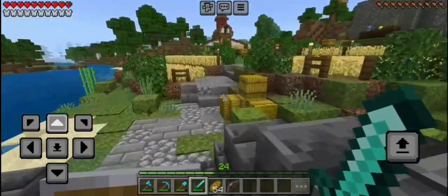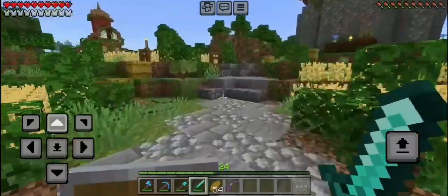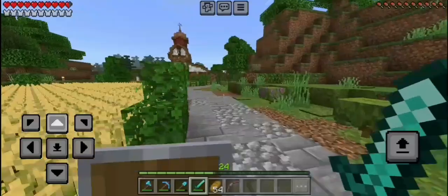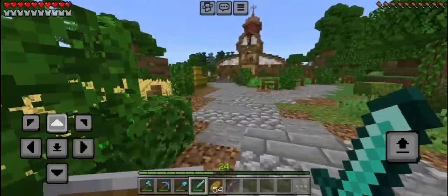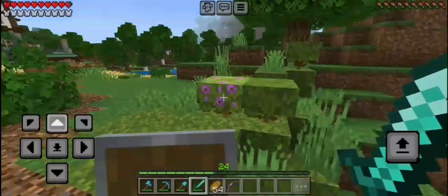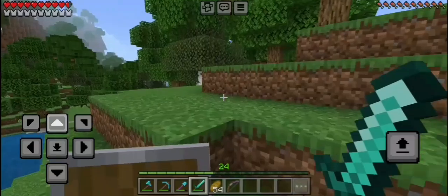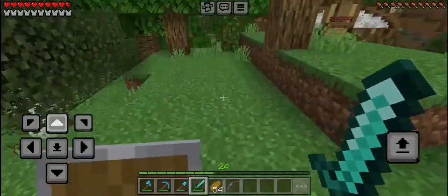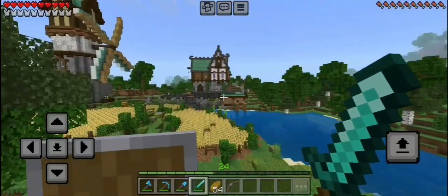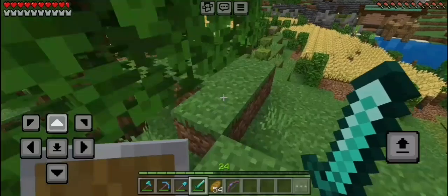Earlier when I was scouting out the area to find where to put the portal, I came across two places and eventually concluded it would be better for the portal to go up on this little hillside right here. That way I can terraform it so it doesn't look ugly anymore. I don't need that much room for a portal anyway, so this is a perfect area. All we have to do is clear out the trees and sort of flatten it up. Yep, this is going to be where we put the portal.